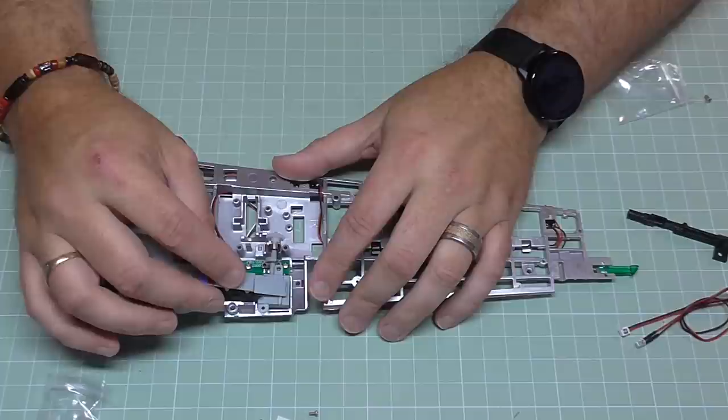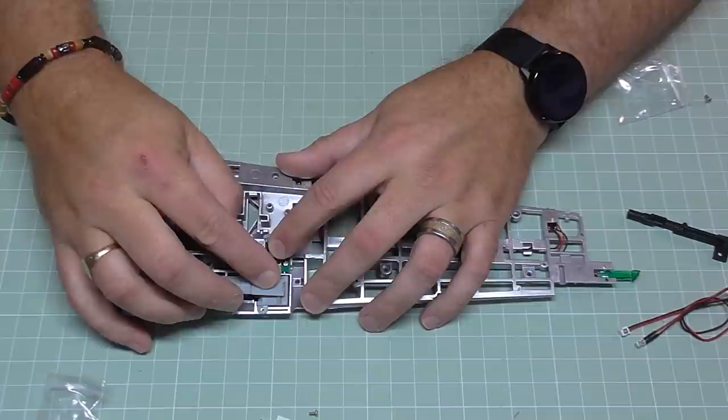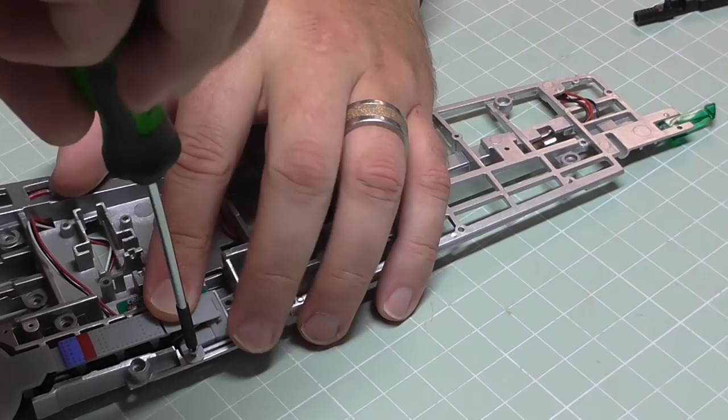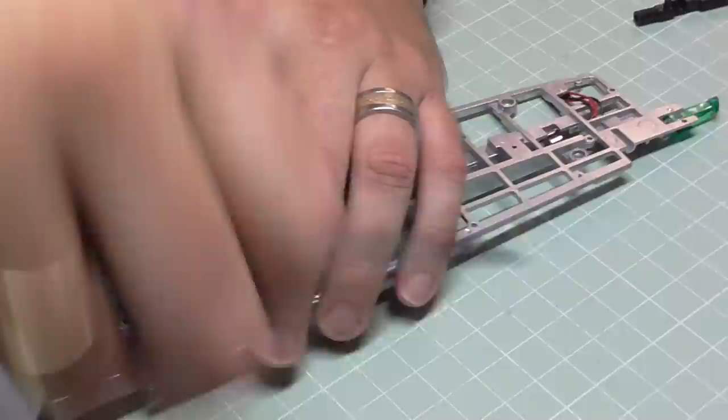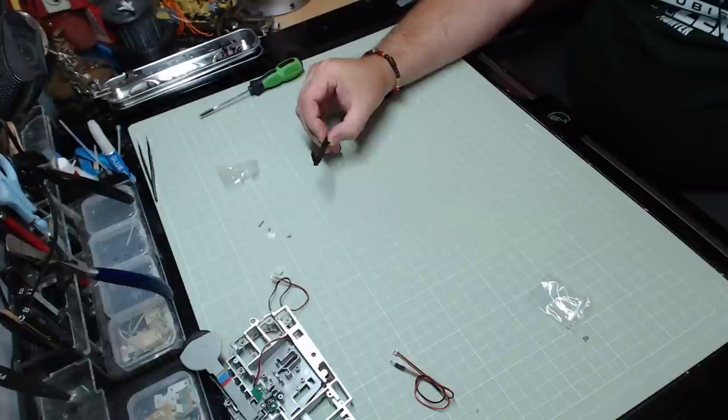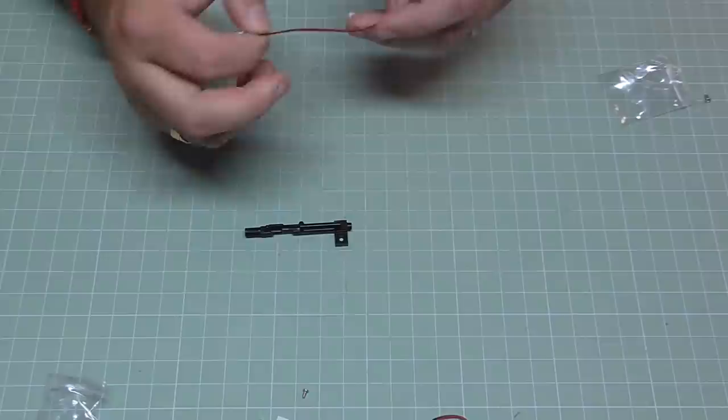The gear fits perfectly flush on top of those switches just like that. You should have some screws from the last stage because they are slightly different - a smaller thinner screw going into the top, which is a 4404, and the one at the bottom slightly bigger, which is a 4402. That's now in securely. We're now going to be doing the Type 99 Mark II 20 millimeter machine gun and putting an LED in here.